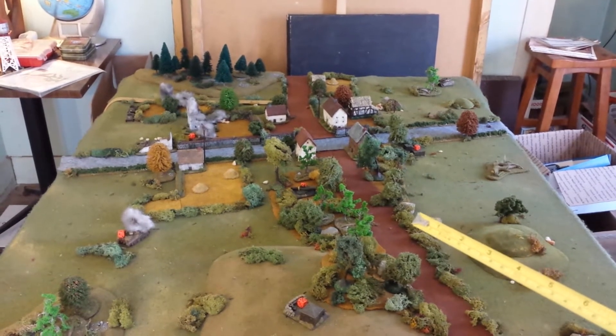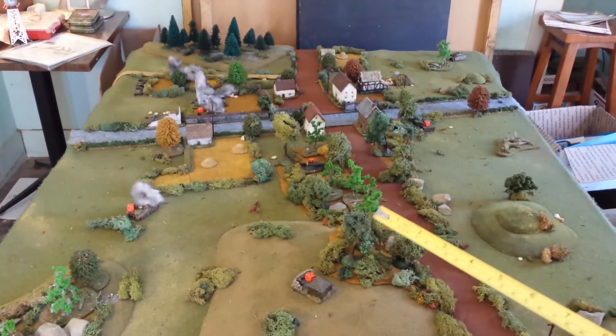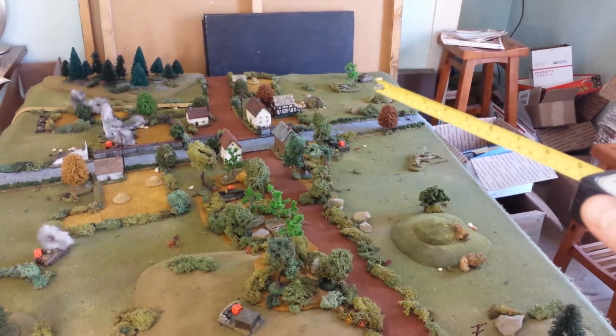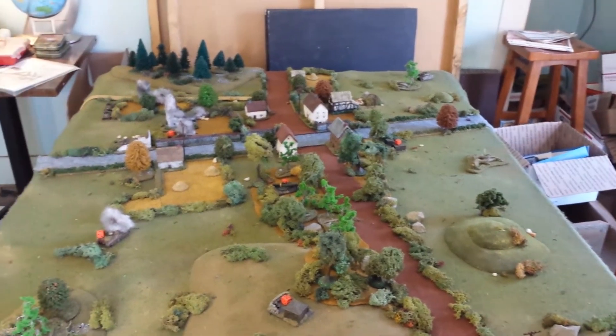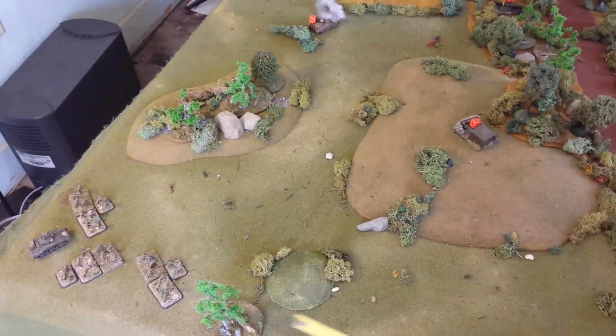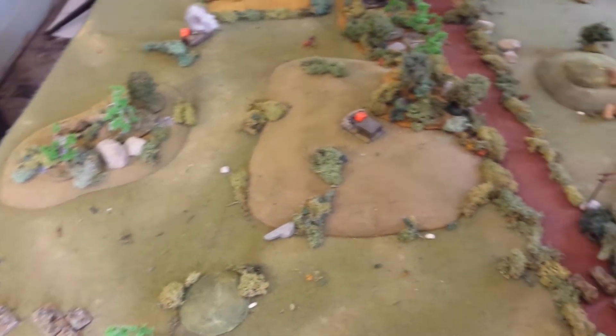The Germans have more recon units — four. The Americans have two, so they got an advantage there. The Germans chose to deploy on that corner up there, though they've only got one unit to deploy, which is going to be a Panzer IV. The Americans get the opposite corner and you can see their initial forces: three squads of infantry and a Sherman coming onto the board.